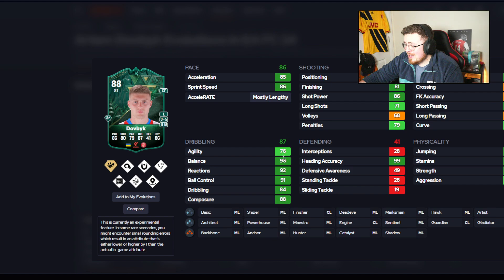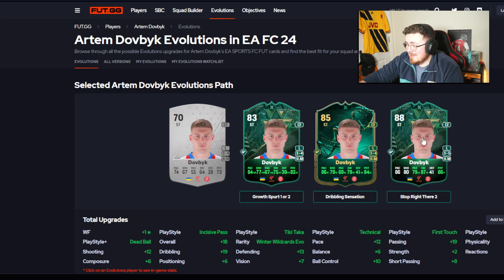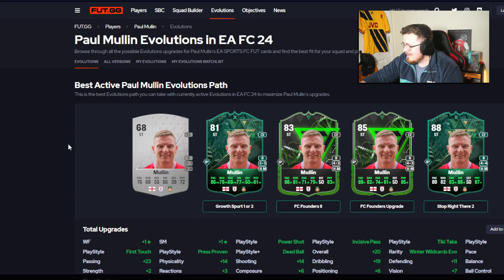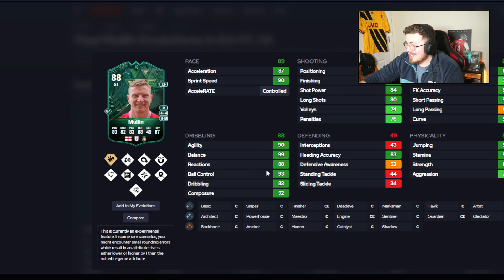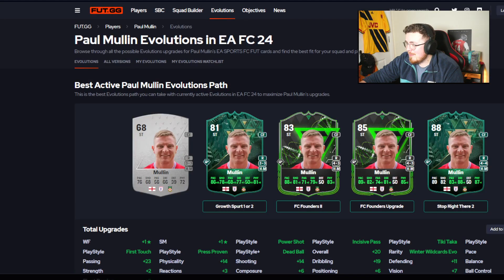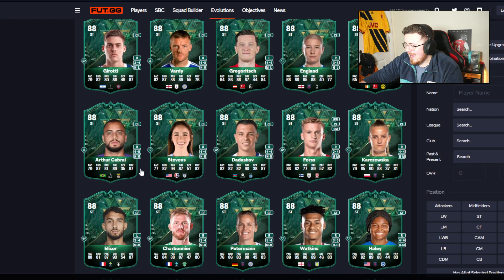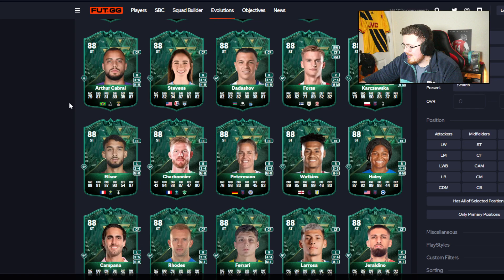If Vilhansen gets a Team of the Season this year he could be absolutely phenomenal — he's got a strong neck as well. Gankov plays for the same team. Paul Mullin — 88 rated! Big Paul Mullin, four star four star. FC Founders upgrades need to be done — two of them. Ghost spurt as well. Ridiculous dribbling stats, absolutely insane dribbling stats for the boy. He's a legend — we do love a bit of Paul Mullin. He's a nice option.